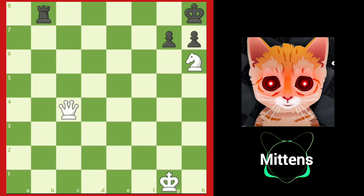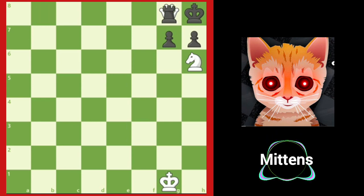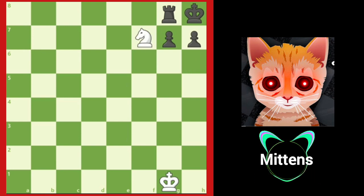After taking a moment to think, if you found the queen sacrifice — queen g8 check — fantastic job! This forces the rook to capture the queen, and now the king is smothered by its own pieces. It has nowhere to move. Knight f7: the knight jumps over black's defenders and delivers checkmate. This is known as the smothered checkmate.